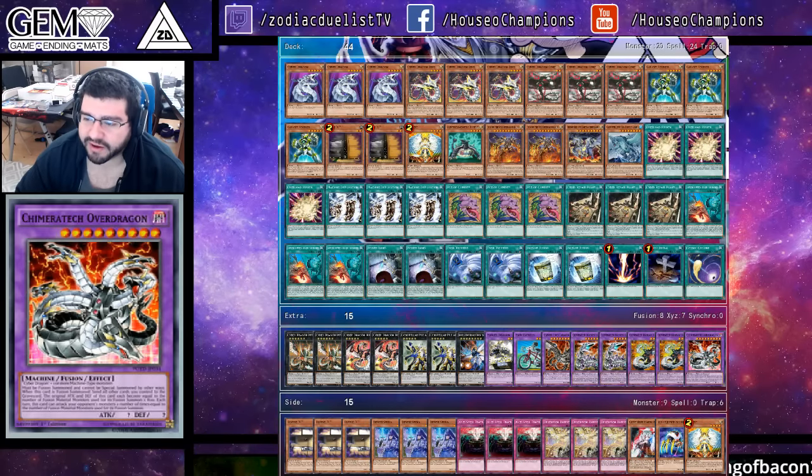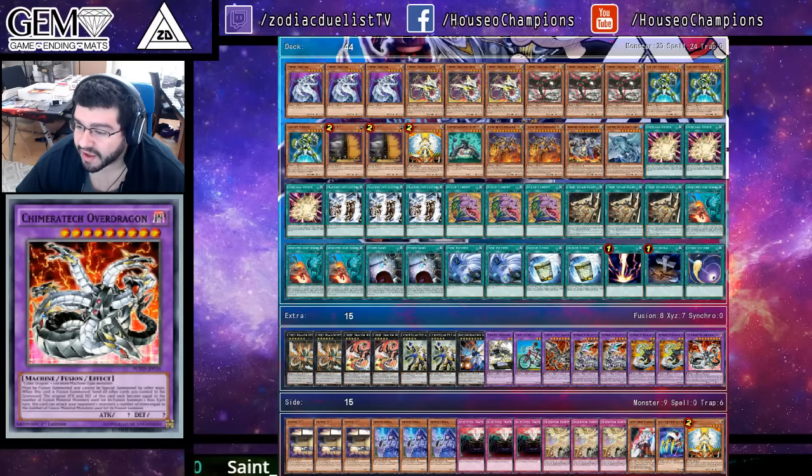Regionals! He faced Dark Synchro and won, beat Blue Eyes — Nathan Kosk — and won. Hero Toad he lost, lost to Dark Bribe on Slumber. Minerva, he won. Chain Burn, he won. ABC, he won. BAPK Ophion, he took the loss. So going X-2 beginning in that eighth slot and then heading into the LLDS Stage 2.